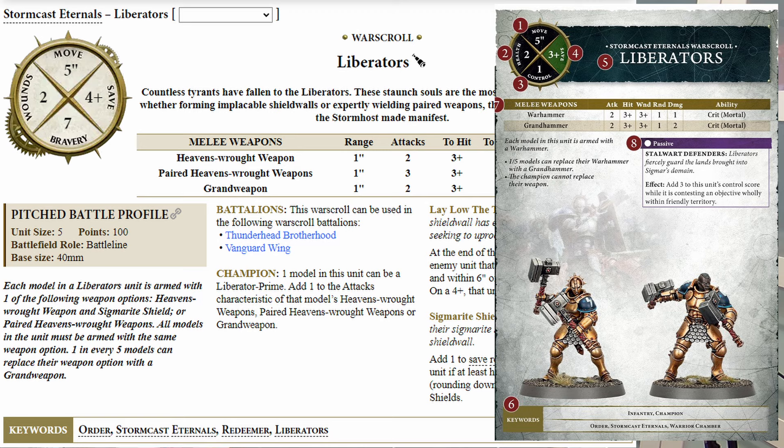There's also no lay low the tyrant ability, and instead the Liberator just has more objective contesting power with its new ability. I'm curious — can we expect these types of objective-based abilities to come out on all of our infantry-tagged units? Because this is an infantry unit. They're kind of your rank-and-file taking over objectives. Maybe that's going to be a really common theme we see rather than damaging abilities, although they do have crit mortal.